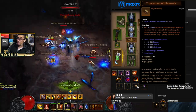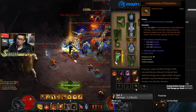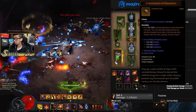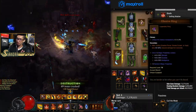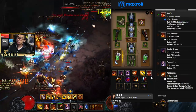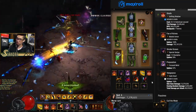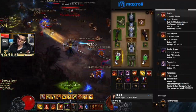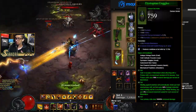For the ring cube slot, you can use Convention of Elements for pushing and min-maxing damage, or the Elusive Ring for survivability — both are viable. Some people also use Ess of Johan in the cube. Your actual ring slots need to stay open for Focus and Restraint, so that's why these go in the cube. That covers skills, passives, and cube options.